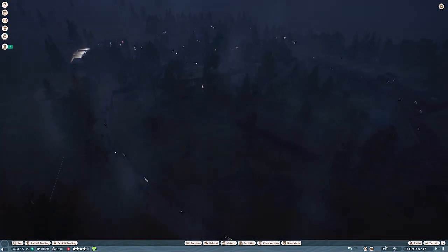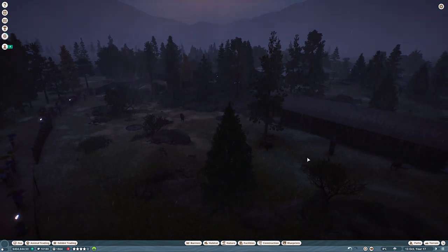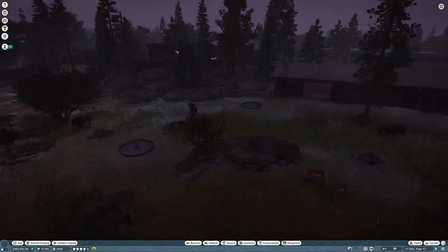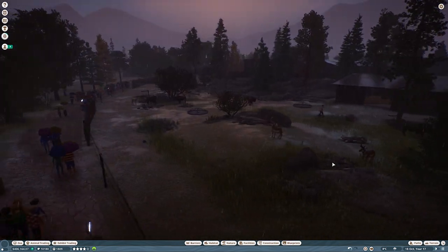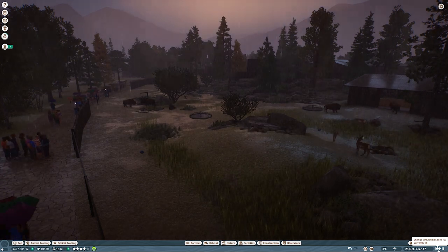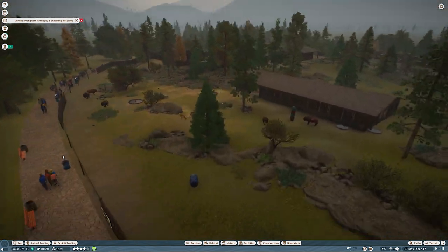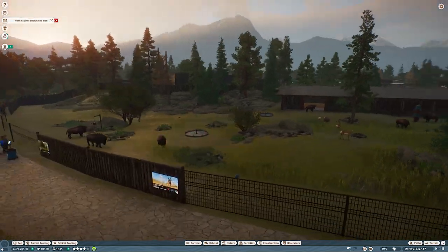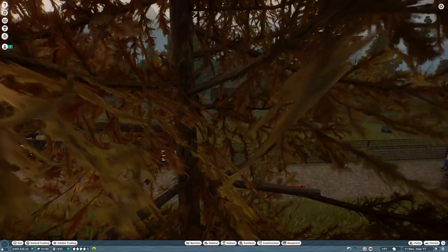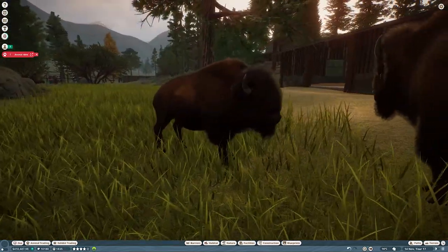This basically marks the end of our North American ungulate area. There's an ostrich that doesn't fit in here, but I won't move it because I like those guys being by the entrance. I'll try to wait if the weather changes — it's raining and getting dark. But we can't manipulate the weather in franchise mode, unfortunately. As you can see, I was able to solve all the issues, and you can see better how the enclosure looks. The pronghorns are keeping to the back, which is good. The bisons are amazing — I really love the bisons in the game.